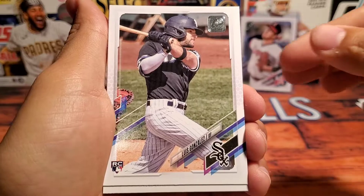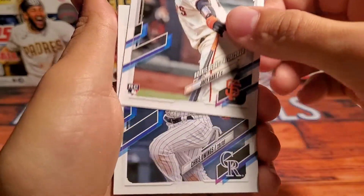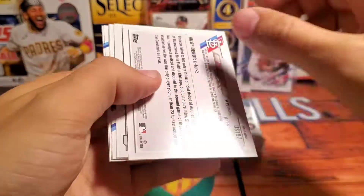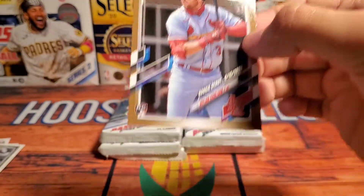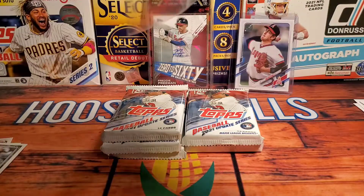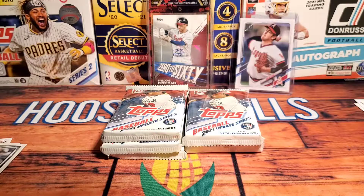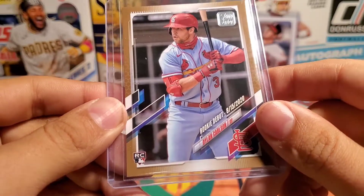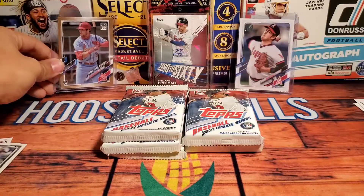Going through the base quick: Luis Gonzalez, Tyler Zuber, a nice Joey Bart rookie debut — expecting big things from him — and we have a Dylan Carlson gold. Yep, it is the gold parallel numbered to 2021! So second pack, second hit for me. I'm definitely doing pretty well — Adrian, good luck, because I'm already pulling fire. Look at this: Dylan Carlson numbered to 2021, number 0206.